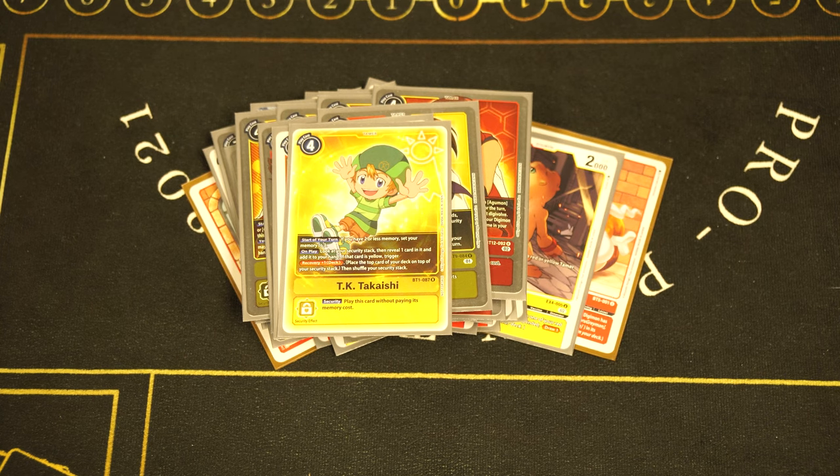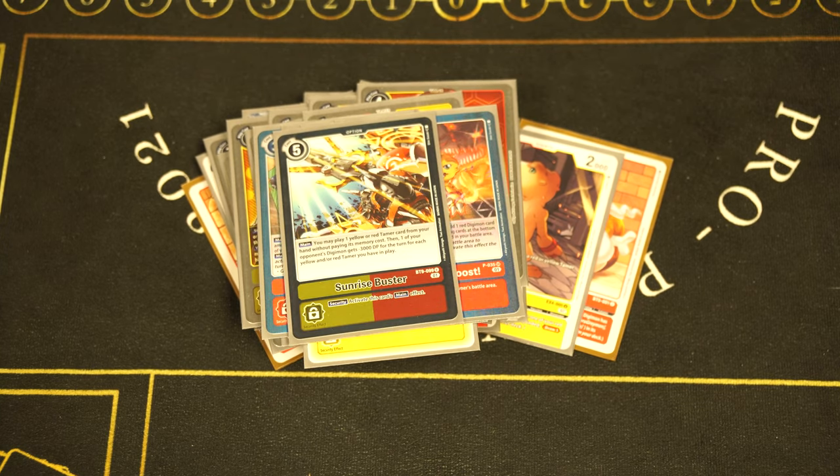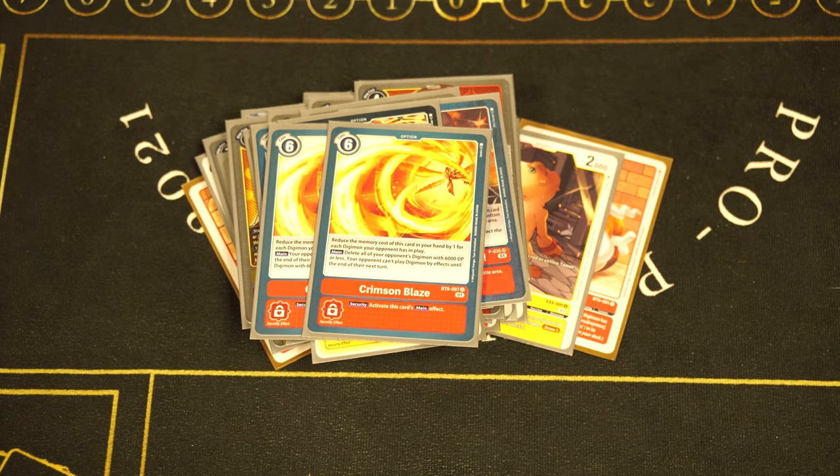We have seven option cards in the deck. Four Red Memory Boost — all our Digimon except ShineGreymon Ruin Mode are red, so it adds combo pieces to your hand and gives you two memory later, which does come up. One copy of Sunrise Buster — it's limited, but blank tamers and DP reduction is broken. Two copies of Crimson Blaze to wrap up the deck: it deletes everything 6000 DP or less, costs one for every Digimon they have, and floodgates your opponent from playing Digimon by card effects. You can do chip DP reduction with your cards so Crimson Blaze can kill bigger things. It can wipe the board — very good card.